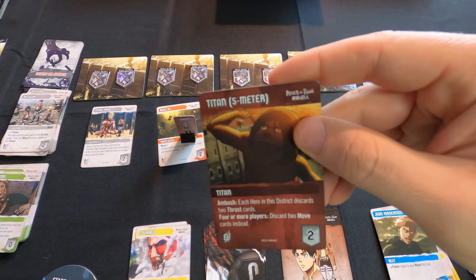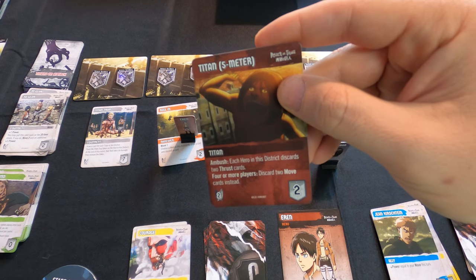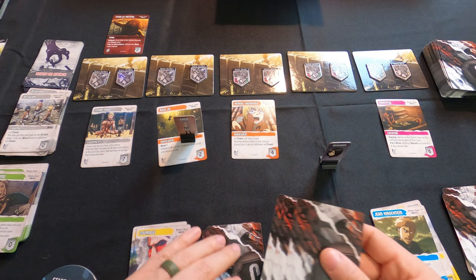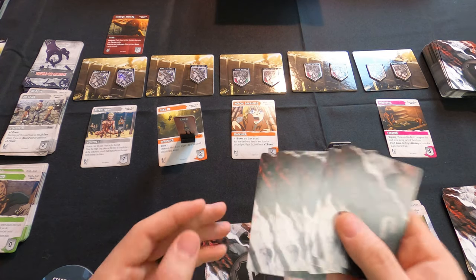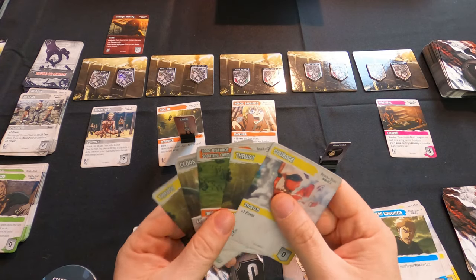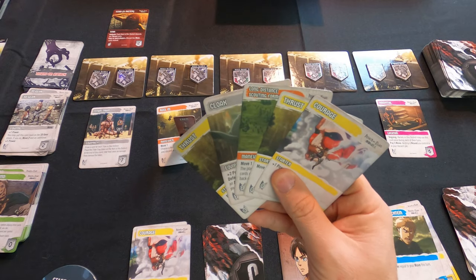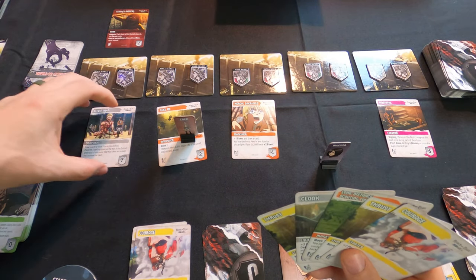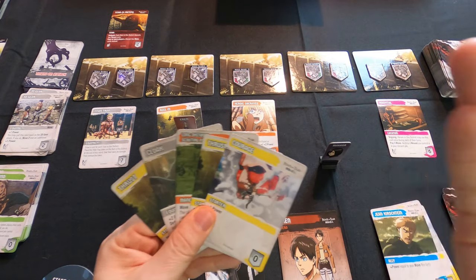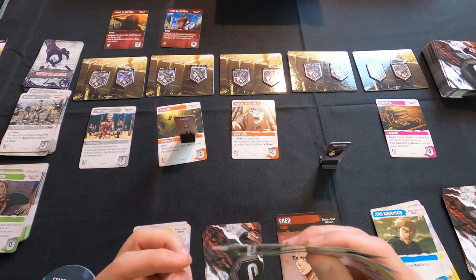Next round — we get a 5-Meter Titan with an ambush: each hero in this district discards two Thrust cards; for more players, discard two Move cards instead. Cards like this that have ambush cause you to discard from your hand. That's another reason I don't like having people far out in the very far district — that's the first place titans will hit, and ambushes crush your hand.